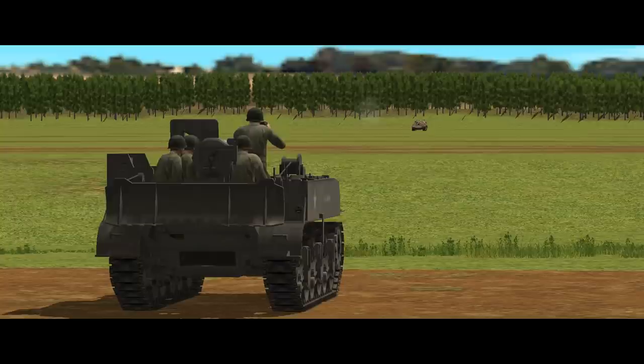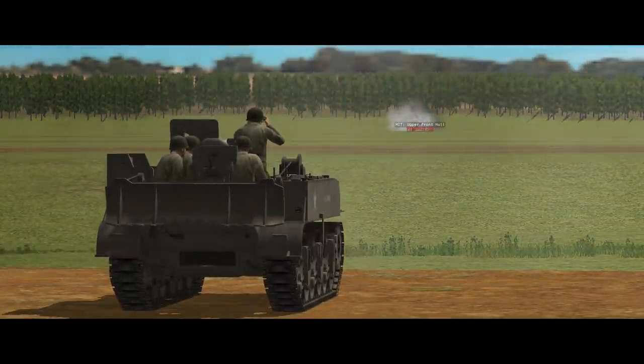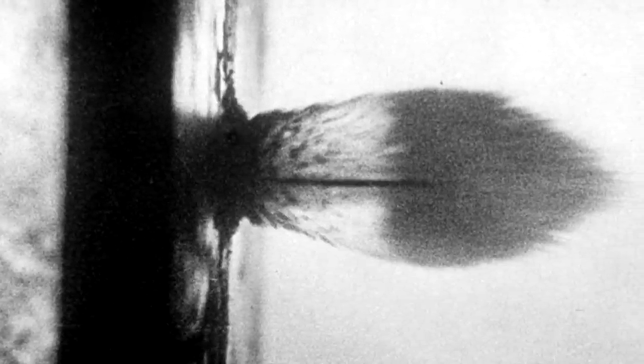Last, and certainly not least, we have the full penetration. This is so important, the hit text comes in capitals. Here the incoming projectile functions as intended, piercing the armour and doing nasty things to the inside of the vehicle. We have the full projectile interfacing with the internals — being larger and carrying more energy, it is far more destructive than the smaller chunk that makes it inside with a partial penetration. This is again followed into the vehicle by fragments of the armour it has displaced as it punches through, and of course compared to the partial pen, there are a lot more of these.